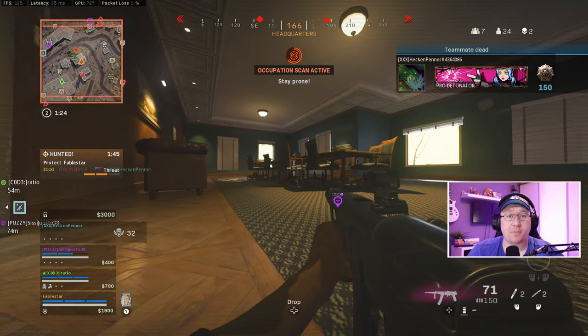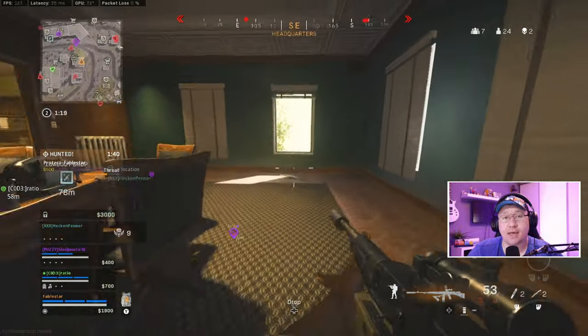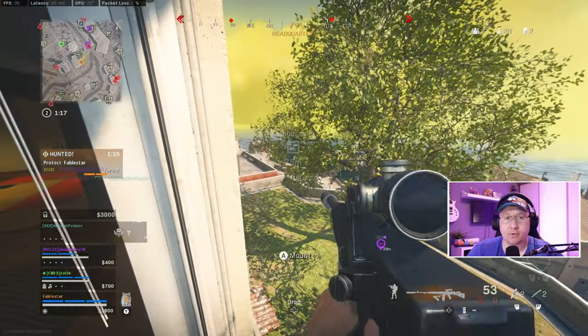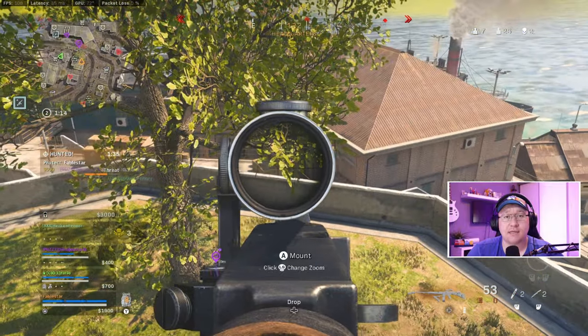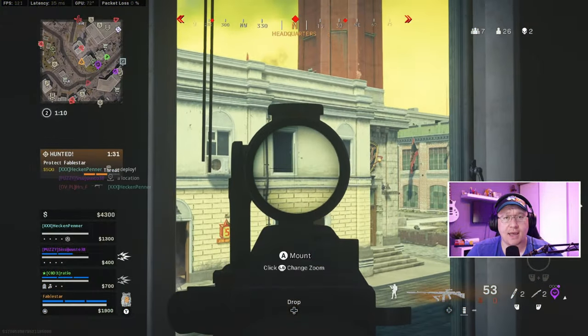The occupation scan revealed there's a guy just on the road next to the building, so I pushed the window to see whether I could get a shot off at him. Unfortunately the wall's in the way, but the occupation scan also shows there's a guy in the tower building, so I decided to push that way. Luckily he decides to push me and I get an easy kill.